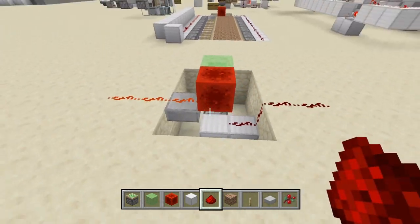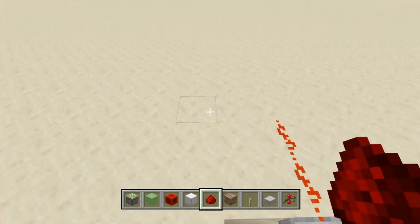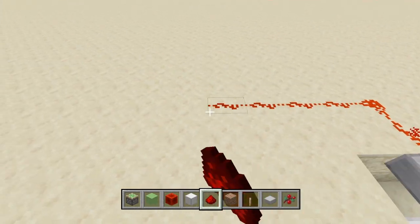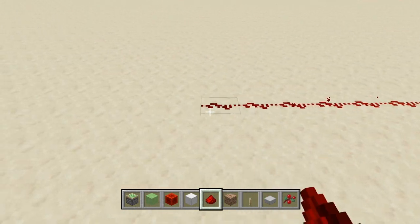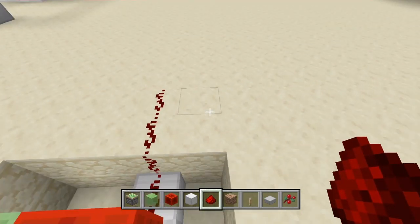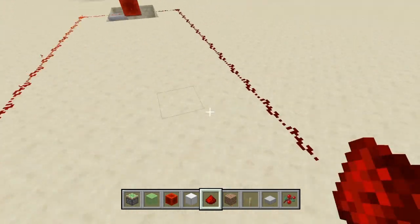Now on each side we're going to place 12 pieces of redstone dust coming backwards — counting out 12 on one side and 12 on the other side. Then you're going to place a block at the end.